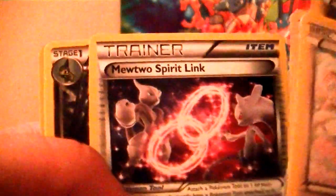We got: Swablu, Misdreavus, Skiddo, Ralts, Noibat, VS Seeker, Trainer Spirit Link, Trainers' Mail, Parallel City. The reverse is a common, and the rare is a Braviary. So nothing scoring there.